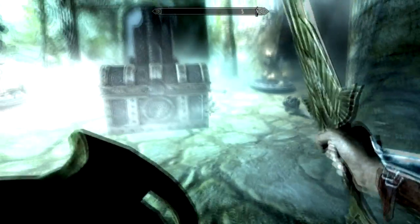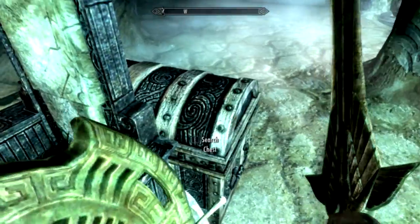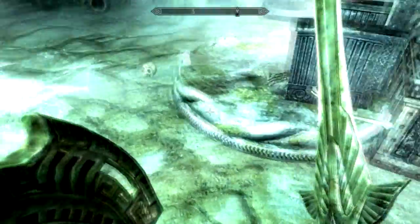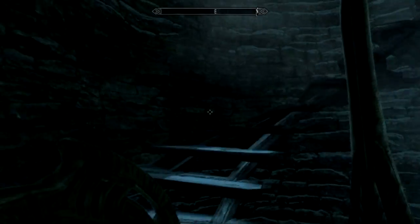Then you come in here, you pick up some sweet treasure loot. There's just a chest here — it has some decent stuff in it. And then you fight the shade of Yngol. Maybe I can find his corpse somewhere around here. So yeah, it's pretty easy. You get the Helm of Yngol and then you just come up here.